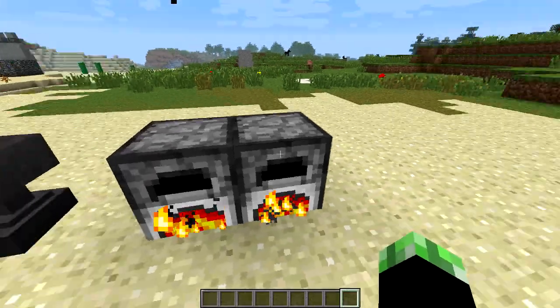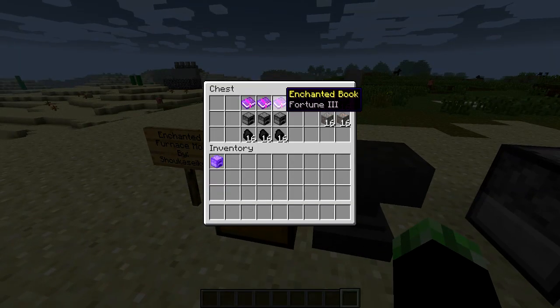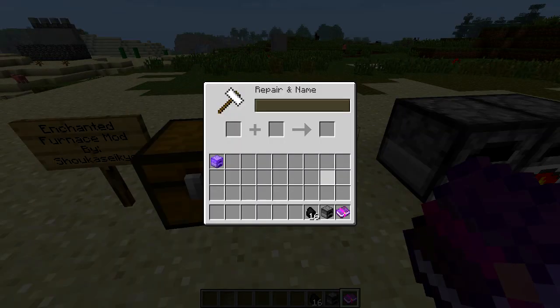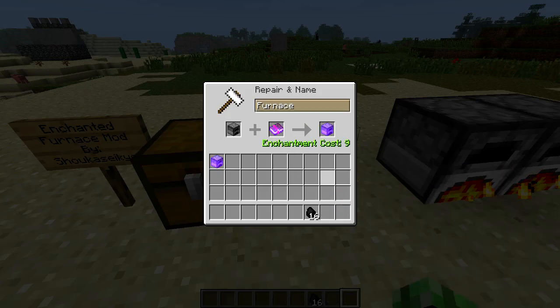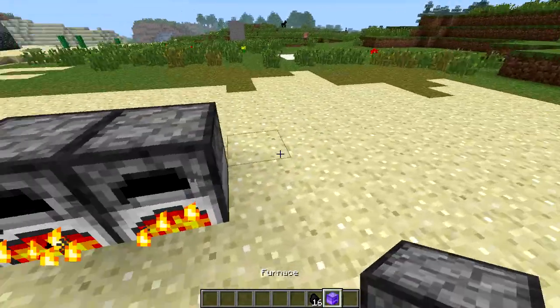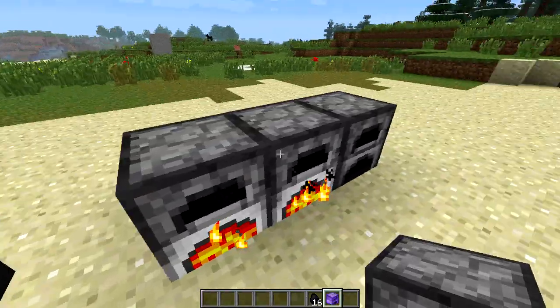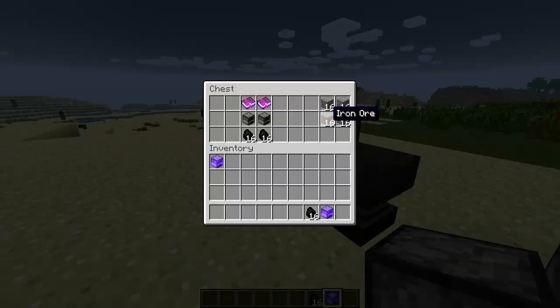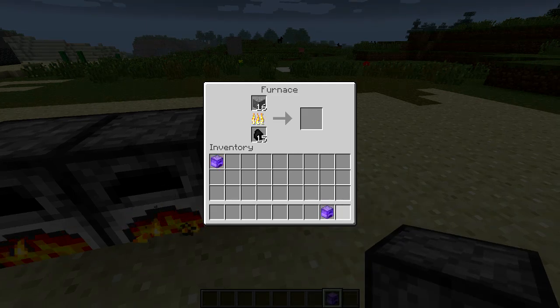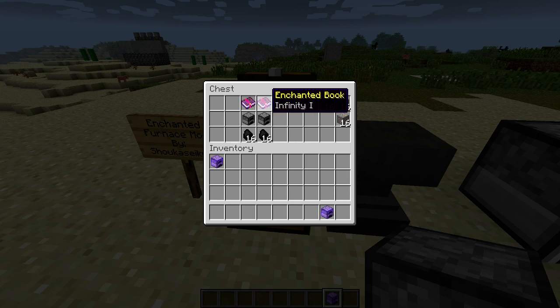You will need the books to do this, so you'll need to throw the enchantments on books. Moving on from there, we've got Fortune. What Fortune is going to do is give you the possibility of getting more items per smelt — that's kind of neat. Based on the stats they give on the mod page, it's not too overpowered, which I think is kind of interesting.